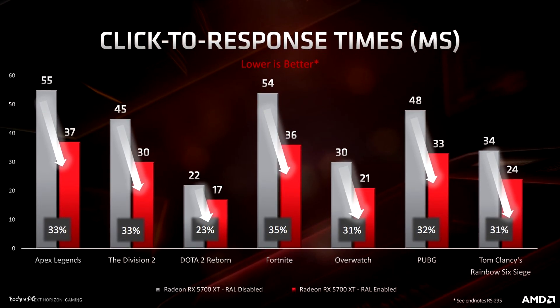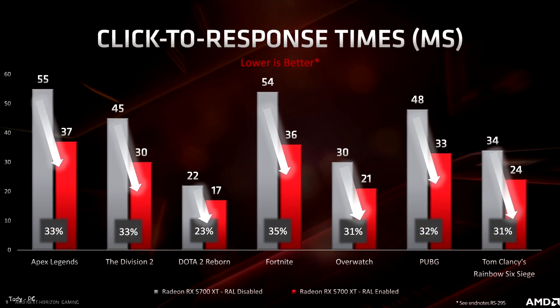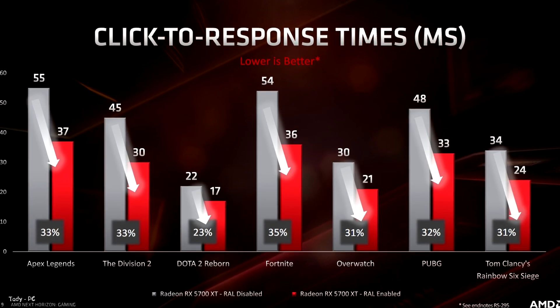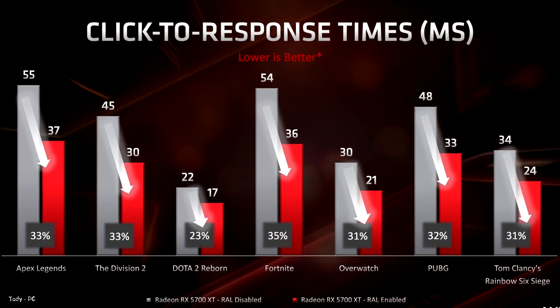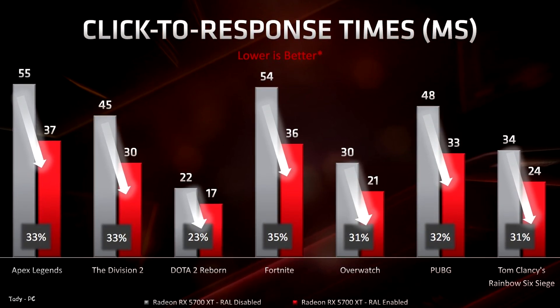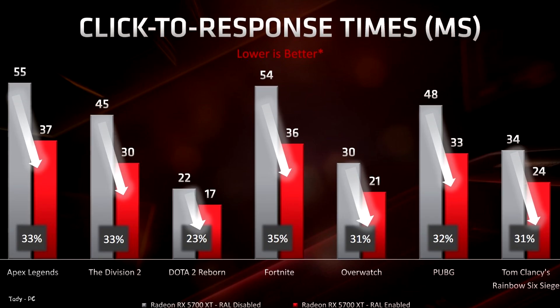When the GPU is the bottleneck in your game, Anti-Lock will control the CPU so it doesn't get too far ahead, and that results in faster response times. While open-world games may not need this nearly as much, fast-moving action and shooter games will benefit from more responsiveness.